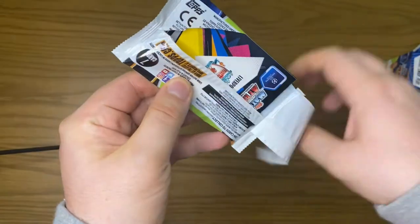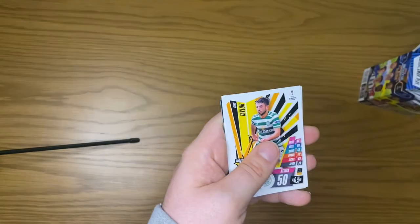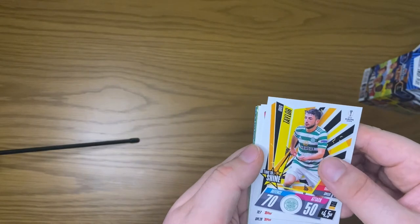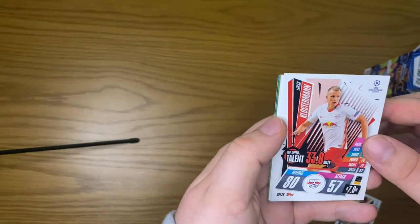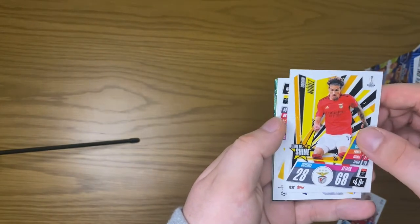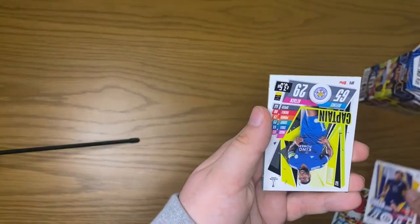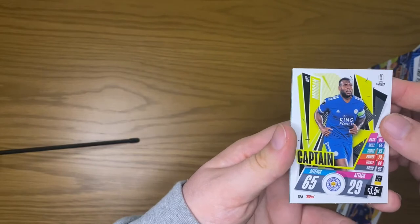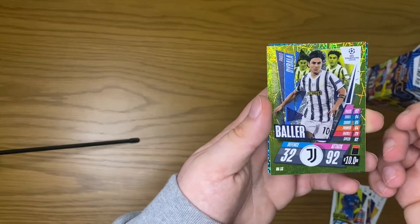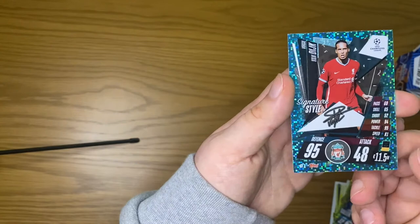So there are 36 packs in these boxes and I think they're really really good value. Hopefully we can pull that autograph. We start off with a Taylor Time to Shine, top speed talent Klostermann, a Nunez Time to Shine, squad update Alonso, a captain Wes Morgan, a baller Dybala — 92 attack there — and a Signature Style Van Dijk.